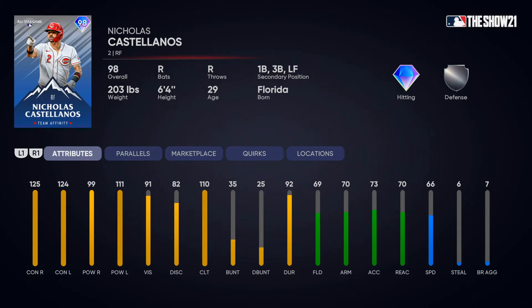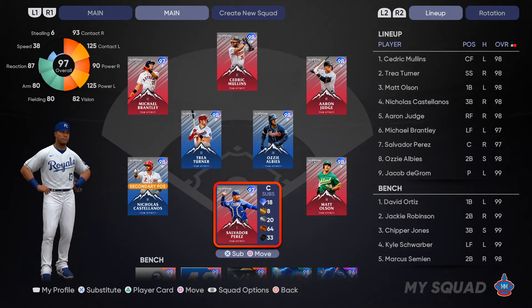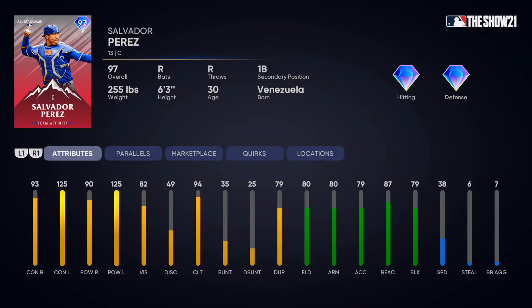Castellanos has 70 arm strength — should be enough. He has first base and third base as secondaries, which is absolutely amazing. Catcher: Salvador Perez. There was another option with Mike Zunino, but Salvi is well-rounded. 93 contact versus righties with 125 splits versus lefties — it doesn't get better than that. 80 fielding and 80 arm strength are solid. I've had great success with his card before and I'm due for an upgrade from Posada.